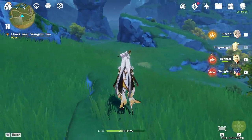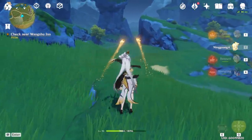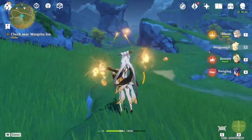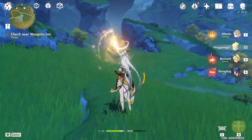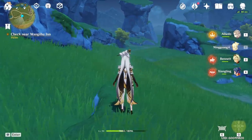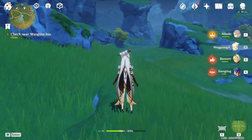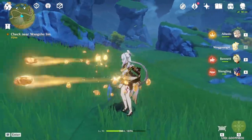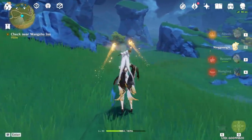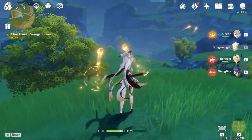We also have charge attacks mixed in, so you'll do about three normal attacks, then a charge attack, then three more normal attacks, then another charge attack — that's how it works when playing Ningguang. Make sure you are moving in any direction you want; you can hold any movement key and it will cancel the auto-attack animation regardless. This is a very important tip to deal more damage per second.